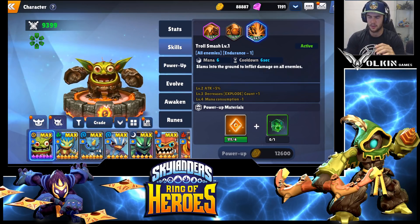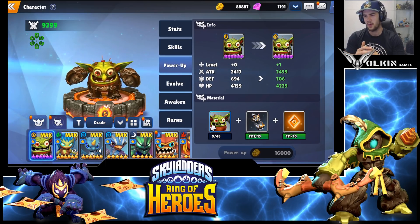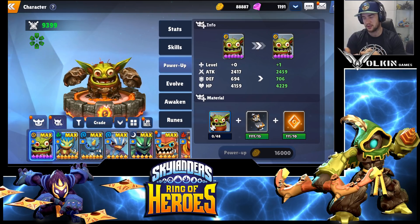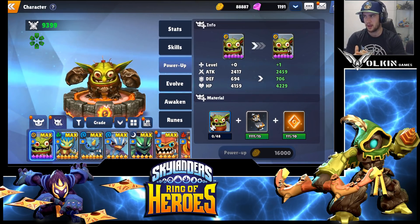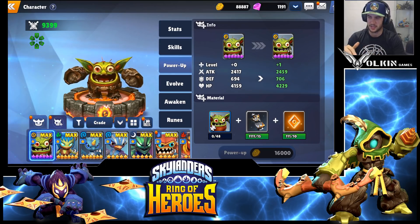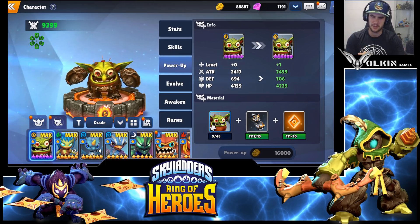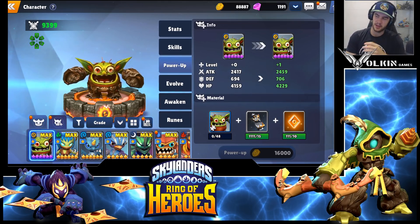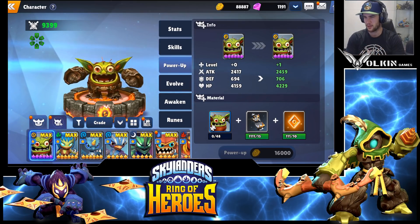Now we'll look at his stats, which are actually pretty nice for an attack unit. When I talk about whether he prefers percentage or flat attack, the baseline I use is six star runes at plus 15, since that's where you'll end up end game. Five star runes are fairly similar for their baseline. Four stars are more slated towards percent, but if you've got this guy five or six starred and awakened, you're more likely using five and six star runes.